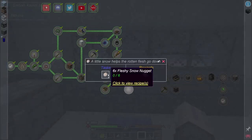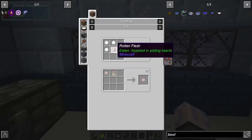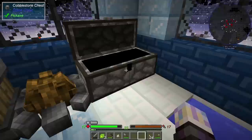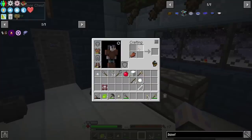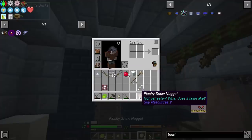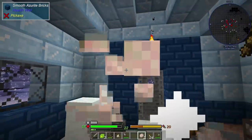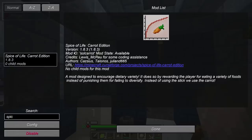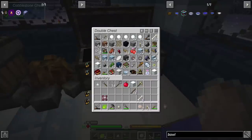What is this one? Fleshy snow nuggets — that's going to be some food I suppose. Rotten flesh and three snowballs — that sounds easy. Let's grab three snowballs and some rotten flesh, which I already had on me. Fleshy snow nuggets — it's actually got a pretty good saturation on it too. This pack also has Spice of Life Carrot edition, which basically means as you eat, food gets less nutritious — slower and slower. And after you eat a certain number of different foods, you get extra hearts as well.